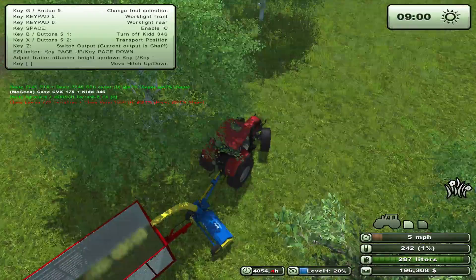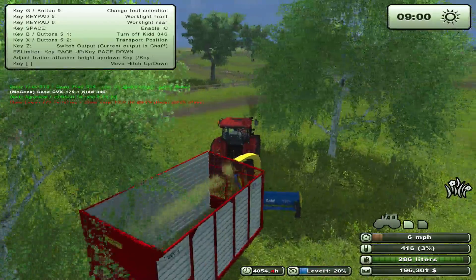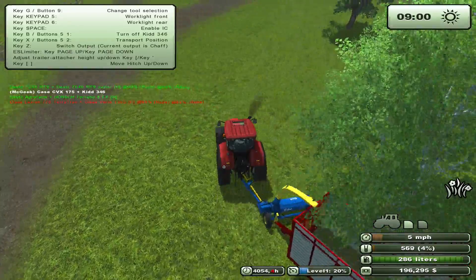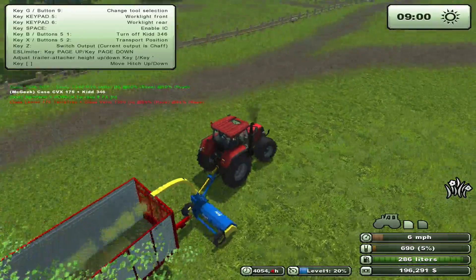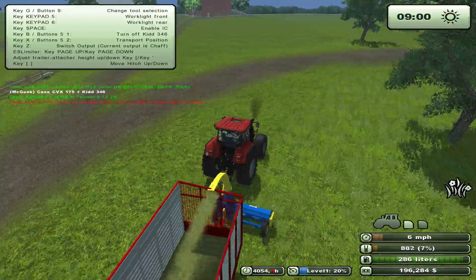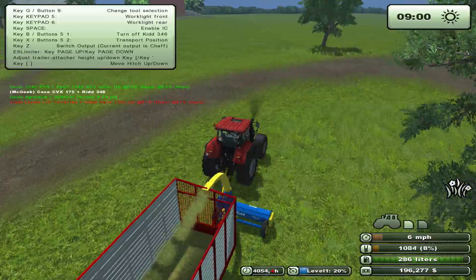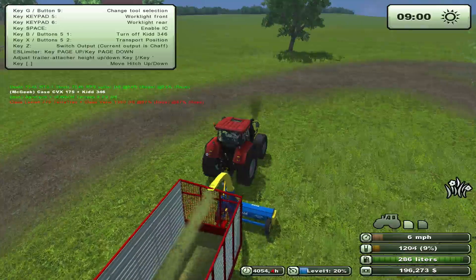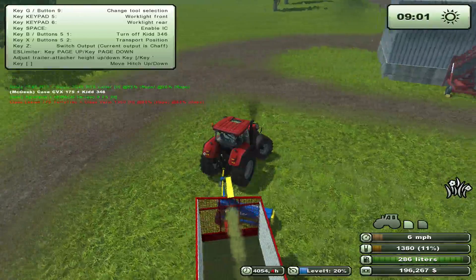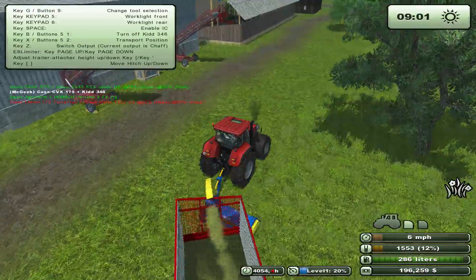At 100% we only need 30 more of those. We'll just come through here randomly. The Case wouldn't be the best tractor to do this in, but if we're making right turns we can get pretty much all of it. If we're making left turns we're gonna miss some of it because the Case does destroy what's under it. Almost up to 1,000 — we only need three of those, so we went from 30 to three in like 10 seconds, that's pretty darn good.